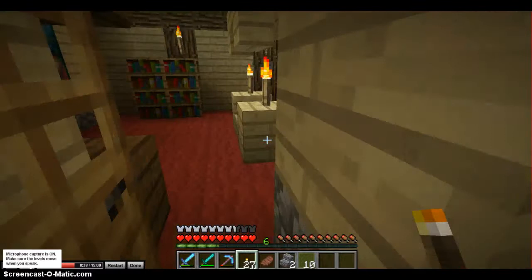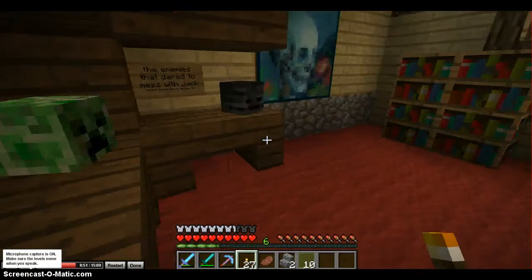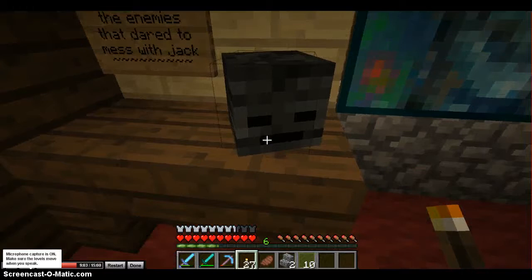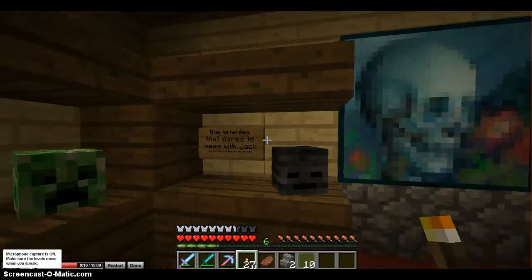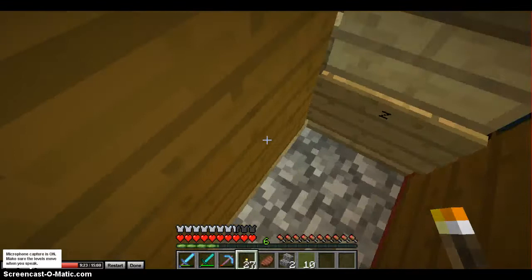And you can probably see and tell that this is my bedroom. Go ahead and sleep. Okay, that was a nice rest. Dysfunctional blocks, known as the bookcase. The enemies that dared to mess with Jack. I didn't actually kill the Wither, so I've been lying to you guys a little bit, sorry about that. I just thought it'd be a cool decoration. But I got the Creeper, which I did actually collect from killing the Creeper. And I didn't really know any reason to put that Z in the EZ, but it just slipped out.